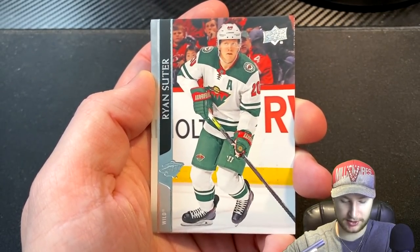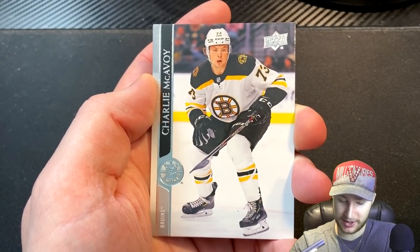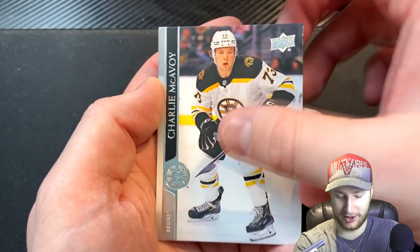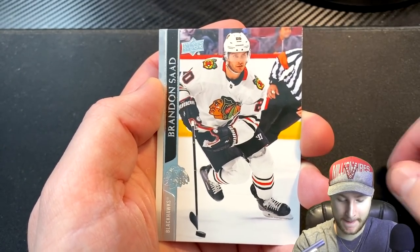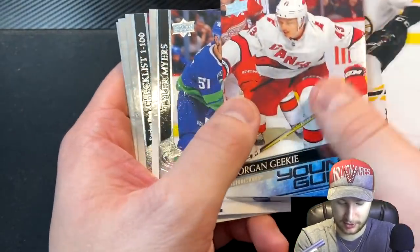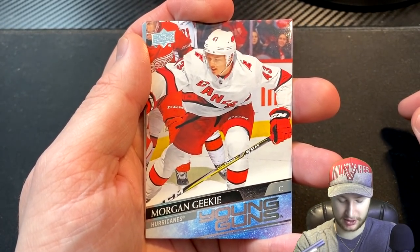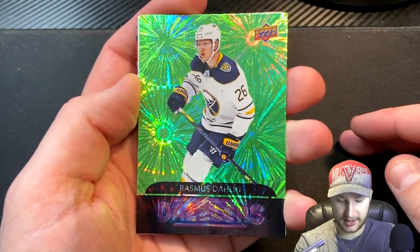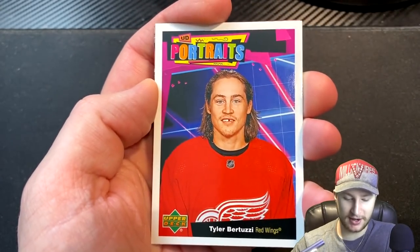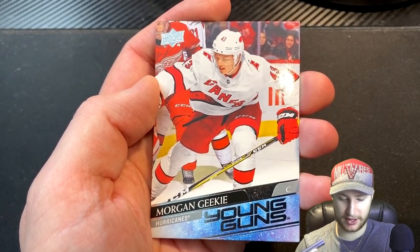Moving on, we get ourselves a Ryan Suter, another defenseman - our defense is going to be completely stacked. Our offense too, really. We do get a Charlie McAvoy this time. We get ourselves a Brandon Saad, and that's the last card. So looking back at our three best pulls: the Rasmus Dahlin Dazzlers, the Upper Deck Portraits Tyler Bertuzzi, and our Young Guns Morgan Geeky. Let's go put this team together and watch them wipe the NHL.